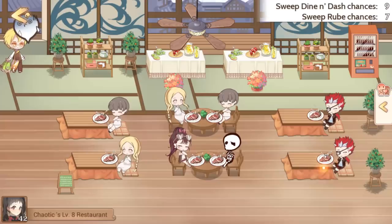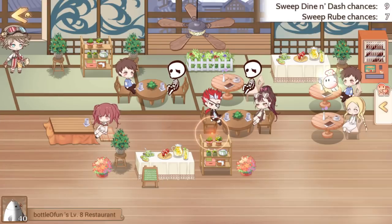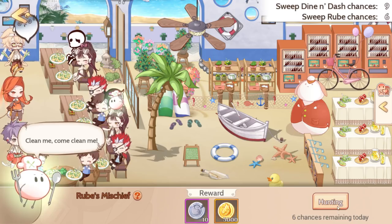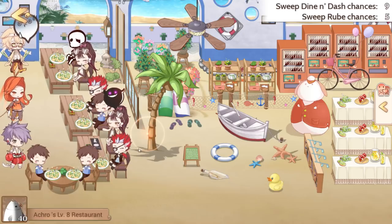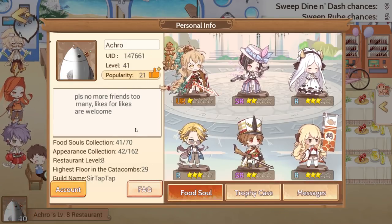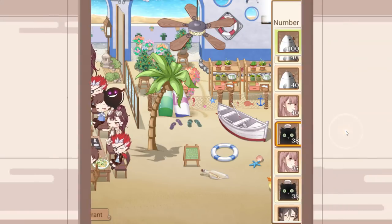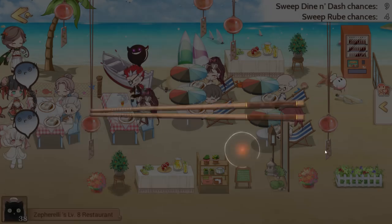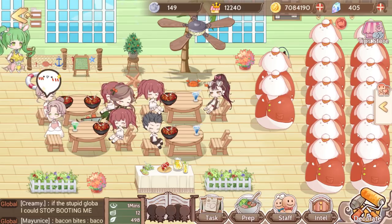The monthly subscription gives you the ability to clear 15 rubes instead of 10 — that's roughly 50 extra tips a day. Visiting other people's restaurants is a nice excuse to look around. You can also help them with dine-and-dash if they've asked for help. While visiting, you can give someone a like which raises their popularity — though that's a completely meaningless number as far as anyone can tell, despite people begging for it in chat.